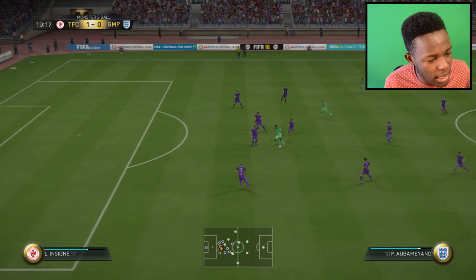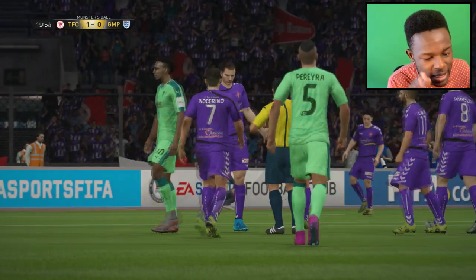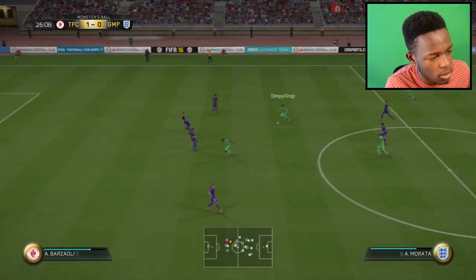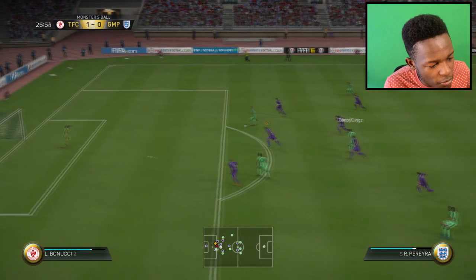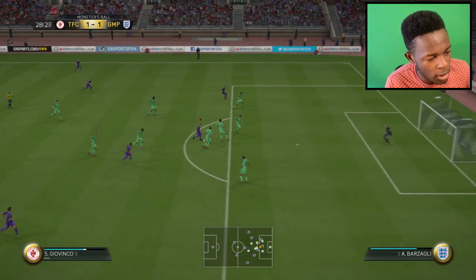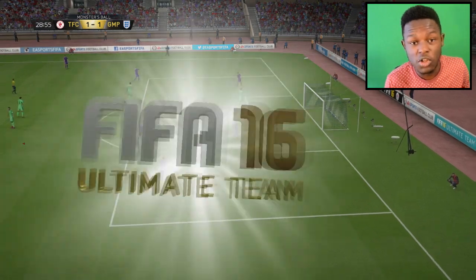Aubameyang is freaking pacey — I can't be letting him score straight after. There we go, I can take that free kick every day of the week. I'm not letting Aubameyang through like that. The ball freaking rebounded and went straight to his player — he got lucky there. Giovinco! Come on — shoot! Oh wow, that was an insane shot! Find that pass — who's making the run? Oh there we go, we see the run — Insigne! Oh my days, I thought that was a guaranteed goal.